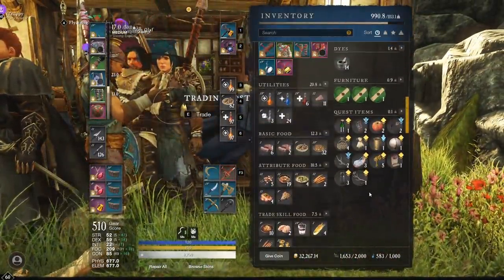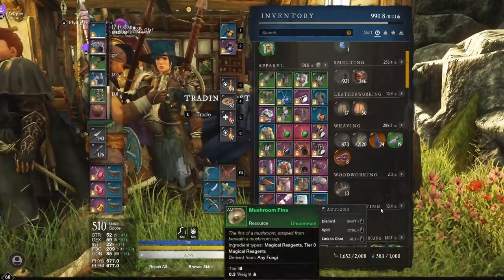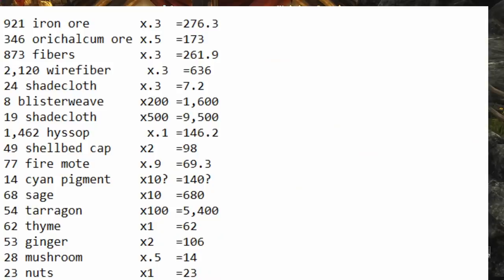Let me put this all on a text editor and add it all up to see the total value. Here are the final numbers — this is how much stuff I gathered in one hour of running that loop. I had full luck on and the second best harvesting luck item. I got 921 iron ore, 346 orichalcum ore, 873 fibers, 2,120 wire fiber, 24 scale cloth, 8 blister weave, 19 shade cloth, 1,462 hyssop, 49 shell bed cap, 77 fire motes, 14 cyan pigment, 68 sage, 54 tarragon, 62 thyme, 53 ginger, 28 mushrooms, and 23 nuts.